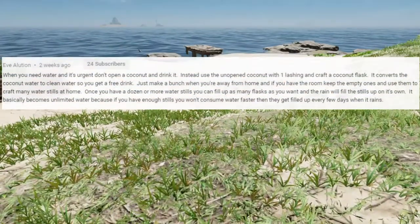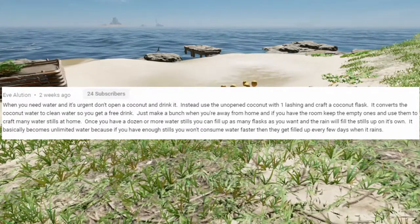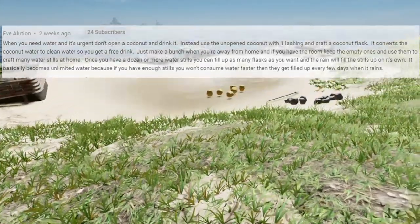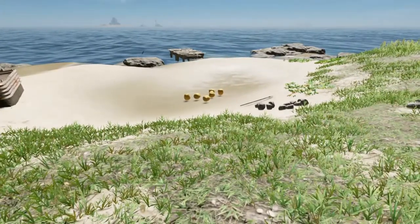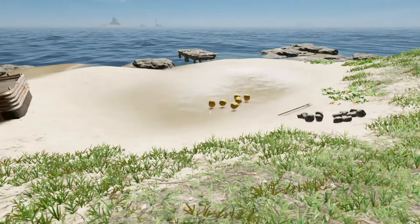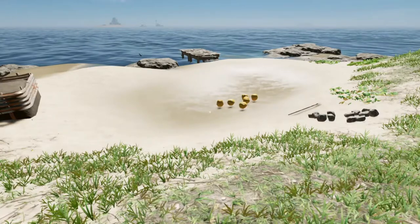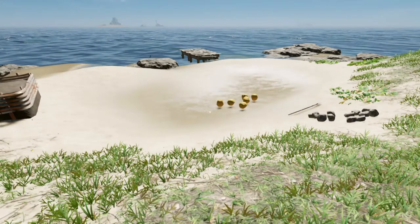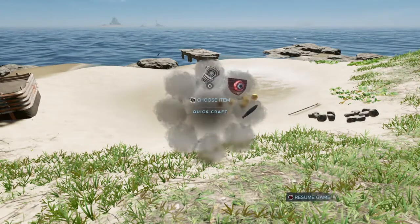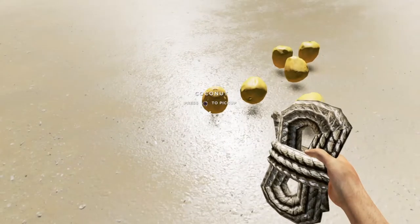This next tip comes from Evolution, and this one really is a pro tip — this one blew my wig back. She said when water is dire, instead of going and drinking a ton of coconuts, potentially getting yourself sick and putting yourself in a worse position than before, she said instead collect four fibrous leaves, make a lashing, grab a coconut whether off the tree or off the ground.